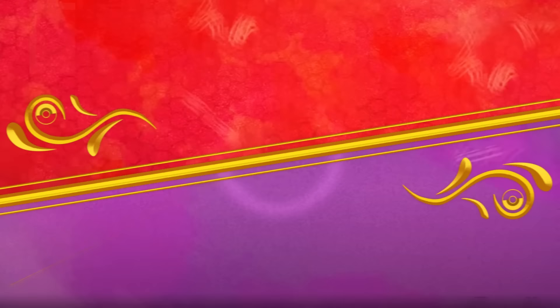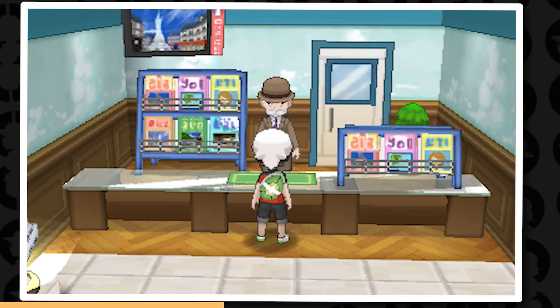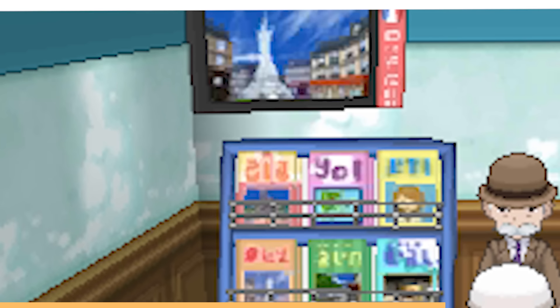If you are in Mossdeep City, there's actually a really interesting thing. In the PokéMileage Center Shop, there's a TV that displays three pictures. The first one features the Prism Tower, the second one the Tower of Mastery, and the third one the Lumiose Museum, which is very odd but a kind of cool little reference.